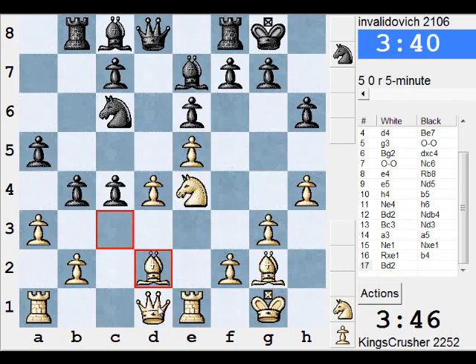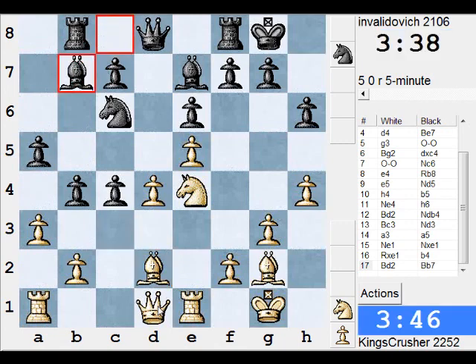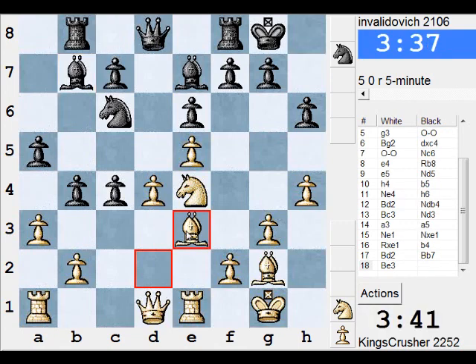Bishop f4. That's queen d4. Draw? He's offering a draw, I don't know why. Okay, I'll protect — he didn't take on d4. I'll just protect this instead and play queen h5. I don't know why he's been drawing — it's only a 5-minute game. I'm going to play on.